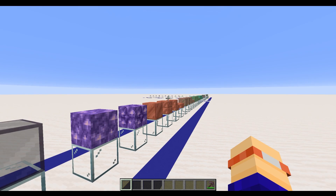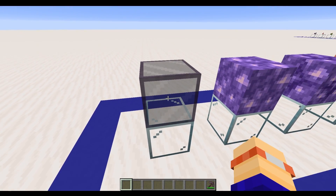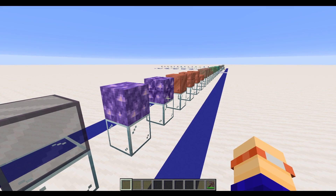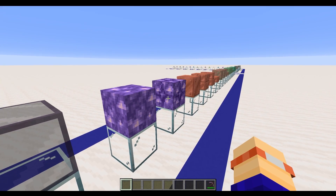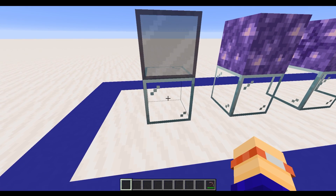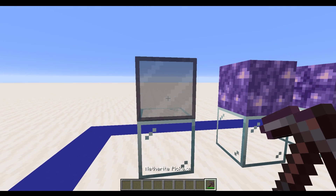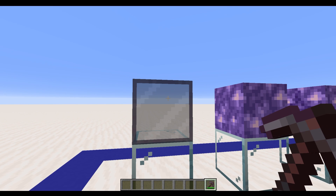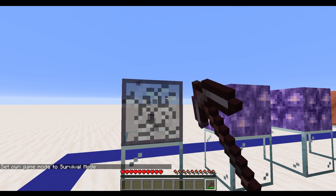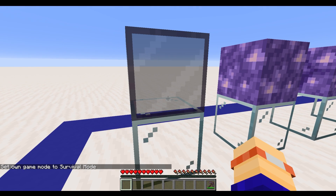So the first thing we're going to do is look at some of the new blocks that have come along. The first one is tinted glass. This is created from using some glass and surrounding it with some of the amethyst shards, which I'm going to talk about in a little while. This tinted glass has some special properties. Firstly, you don't need a silk touch pick to actually break it. If I switch into survival here, you can actually just break this glass and it drops as itself.